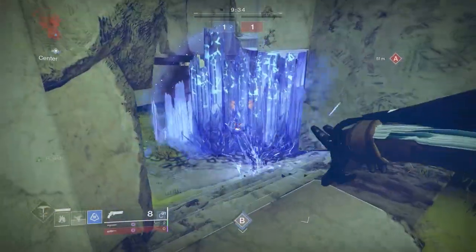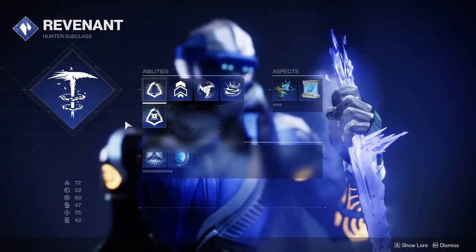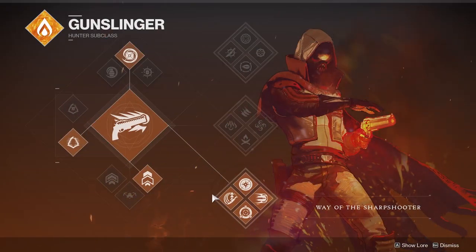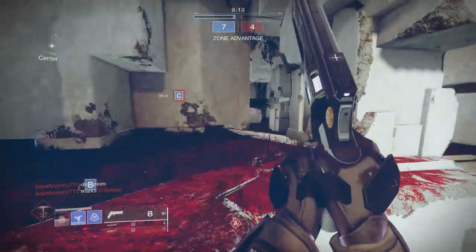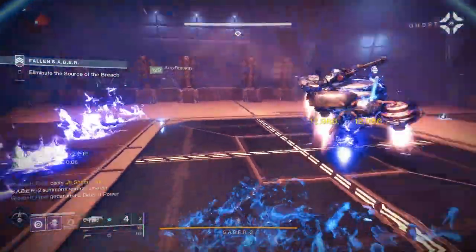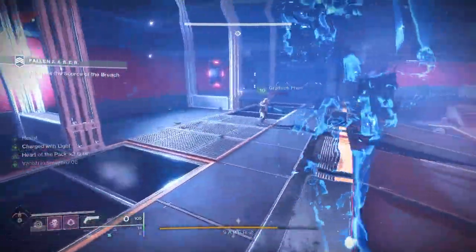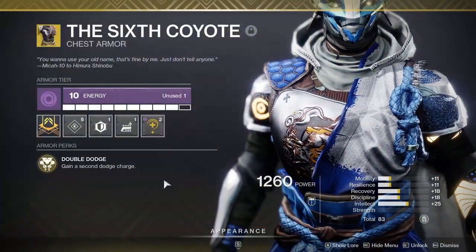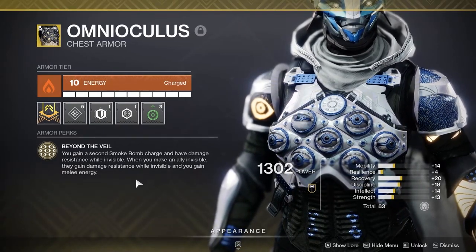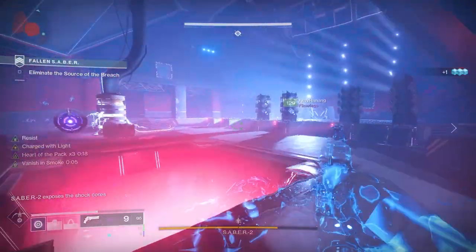For Hunters, you'll want to run either Bottom Tree Nightstalker or the Stasis Revenant subclass. Both should use Gamblers' Dodge. For Nightstalker, your two big roles are: keep your team safe moving through hallways with Smoke Bombs to keep them invisible, and tether the hell out of everything big. You're the team's safety net. Run either Six Coyote or, even better, Omnioculus chest piece to have a Smoke ready at all times.